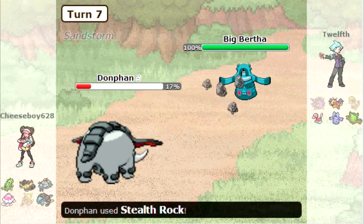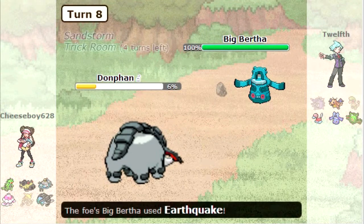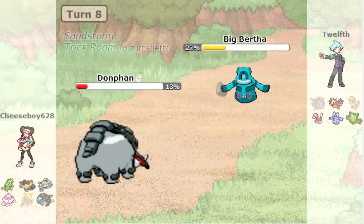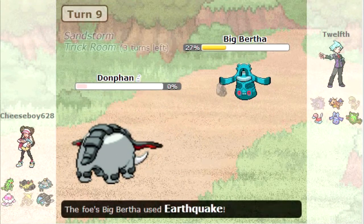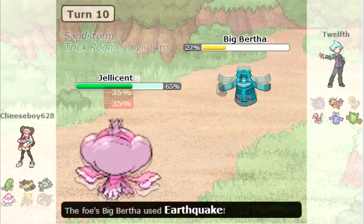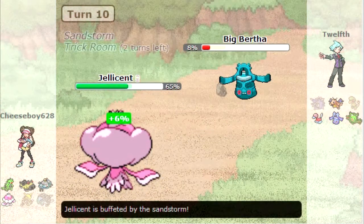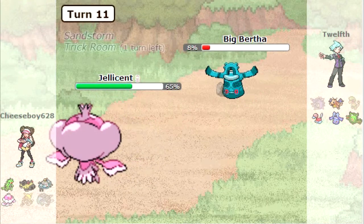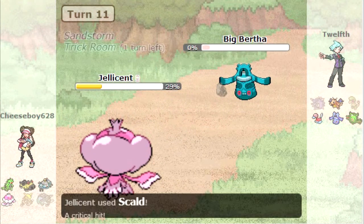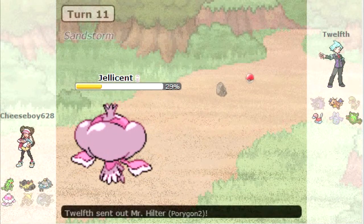Now Bronzong comes in, and I figure I might as well get my Stealth Rocks up. He goes for Trick Room, so maybe it's more offensive - maybe he just has a Trick Room team. I go for the Earthquake, and it turns out he has Heatproof, so that does a nice chunk to him. So now I bring in Jellicent and go for the Scald, trying to do as much damage as possible. He's doing a decent chunk to me with his Earthquake, but I'm eventually able to take out that Bronzong with the Scald.